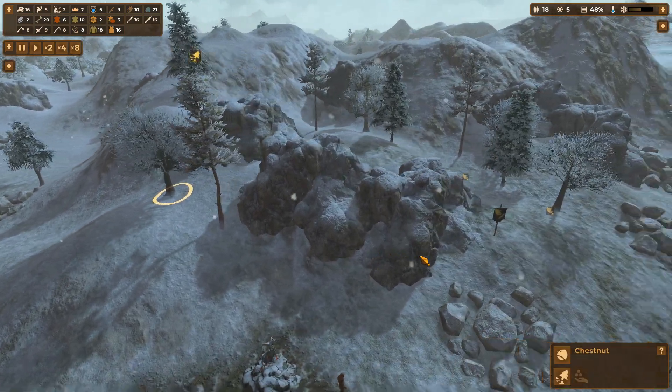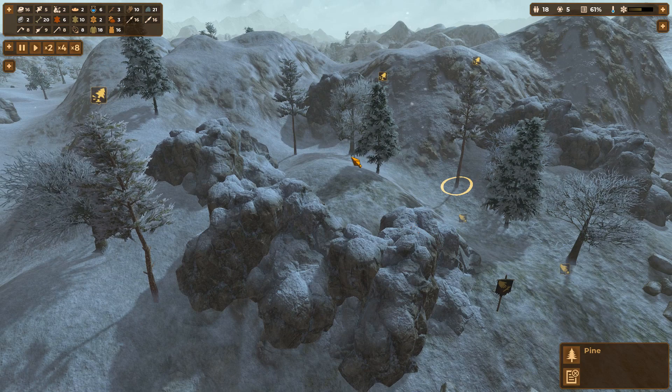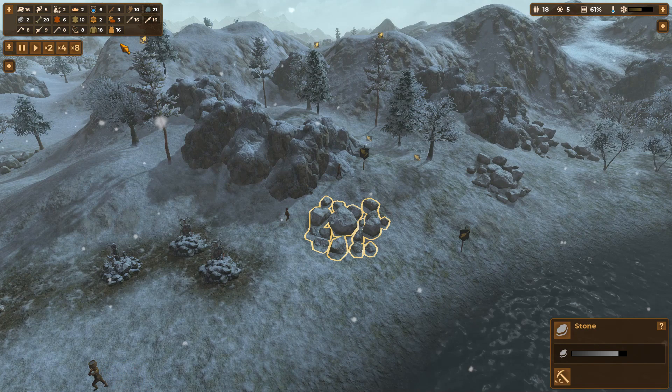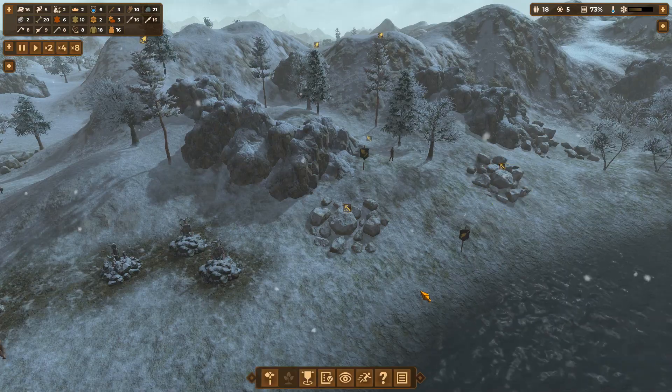I don't want to chop down a chestnut do I? A spruce - yeah, go on then, just cut down a few. I don't know how many you get from these things. How are we looking here, do I need some more stone? Yeah, I really do need some more stone. Let's do some mining there.